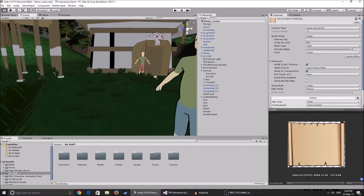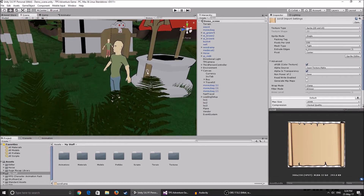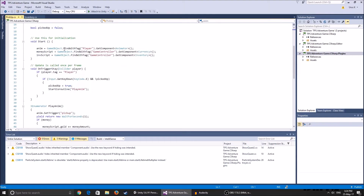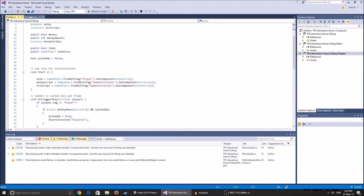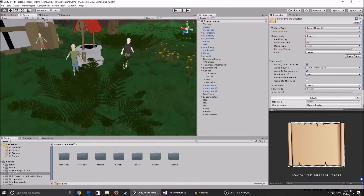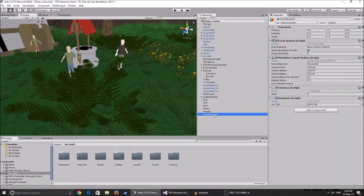Later we're going to make it so you can drop items or equip them. Now, how this works - I've done some work on the pickup script and made a global inventory script. If you've been following the tutorial, go to your Event System empty game object and check it. It has to be set up the same as before, with the inventory currency included.